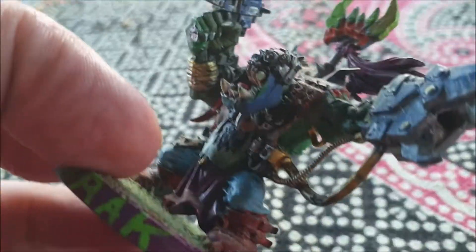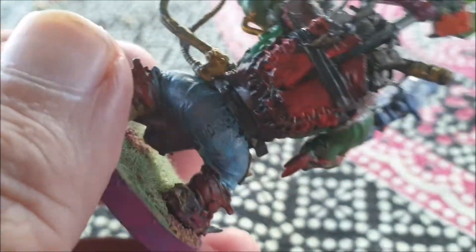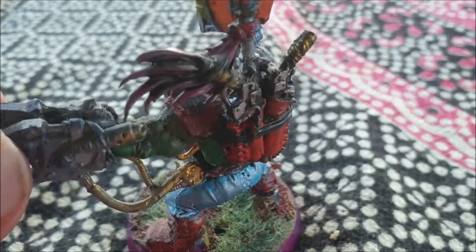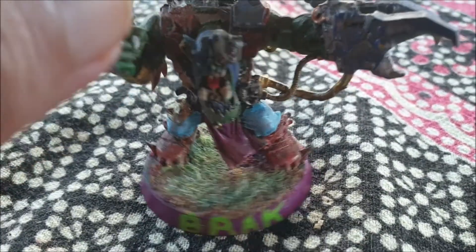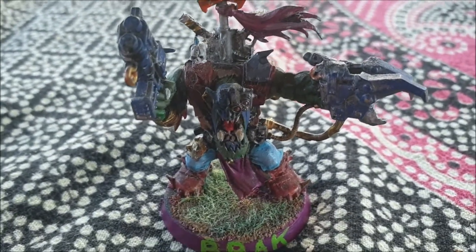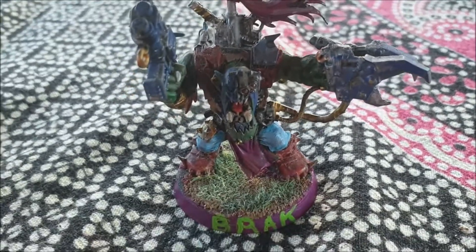What has remained consistent is that the piping and anything that looks like a tube has usually got either a gold or copper color. Sometimes a bit of red leather is still there. That's basically what the rest of the army used to look like — but now it's changed.